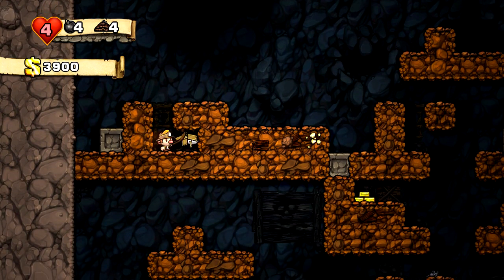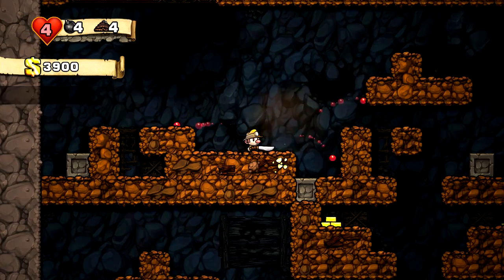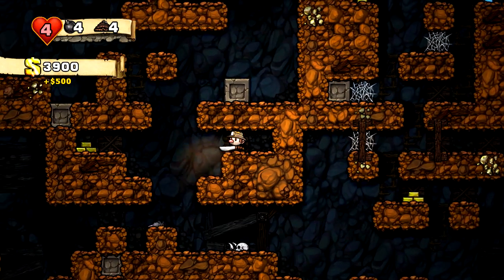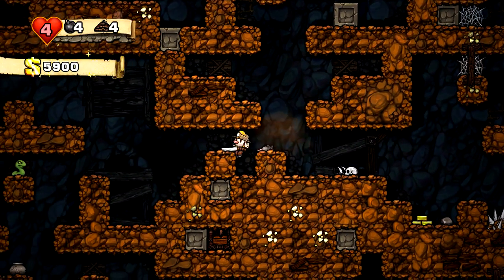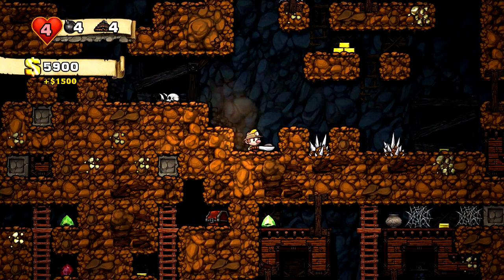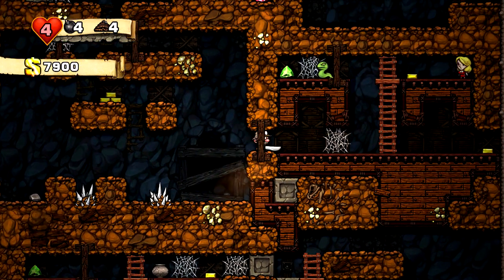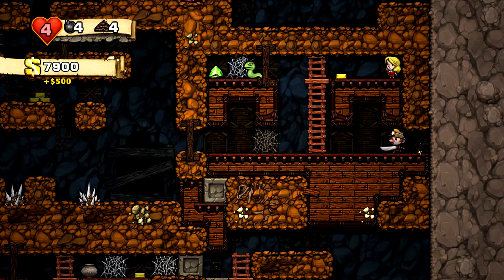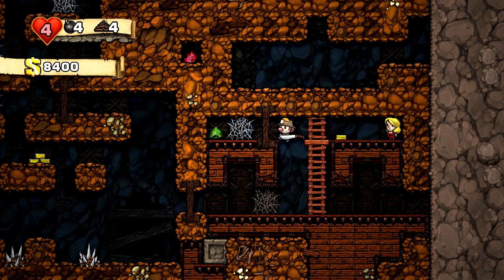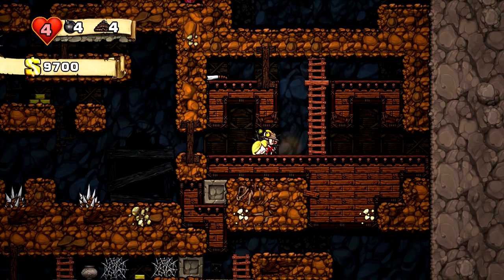What have we got in this crate here? A machete? I'll take that, I suppose. Not the greatest item, but it's like an upgraded whip — the animation is a little less strange. We're going to probably ditch this machete for the damsel. I don't see it being worth trying to juggle a damsel and a machete to get through here, so we'll just leave it be.